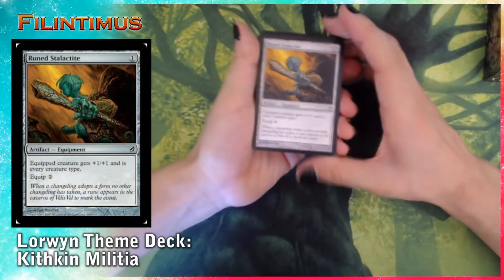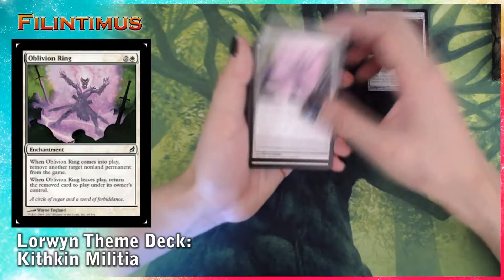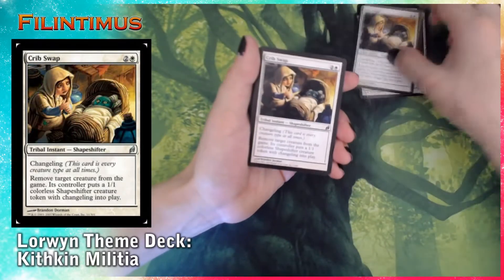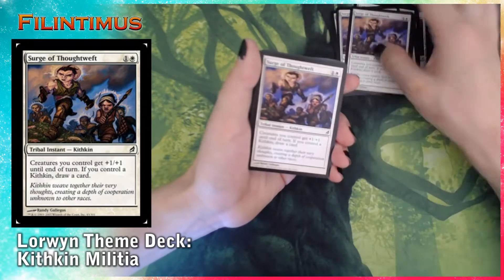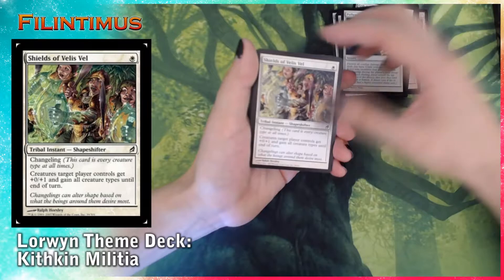We have our deck. We have Rune Stalactite, Oblivion Ring — three of them, Crypt Swap — two of them, a Battle Mastery, Surge of Thoughtweb — three of them, Apollon Lullaby, and Shields of Veles Fell.